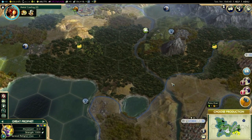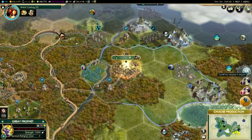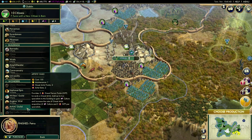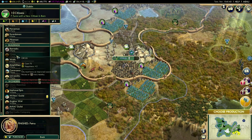The Great Prophet is going to head down this way, hopefully getting there in one piece. Cardiff has now adopted the religion. Dublin has finished whatever it was building. We're not doing too well on happiness at the moment — happiness has dropped down quite a lot. Can't build a circus because I don't have any horses nearby, so we might as well get them working on their university.